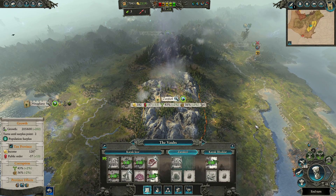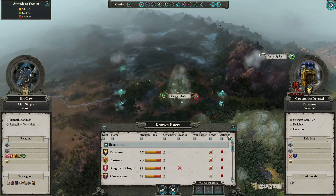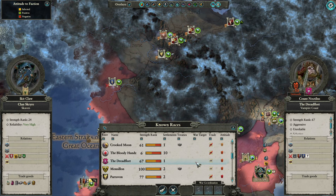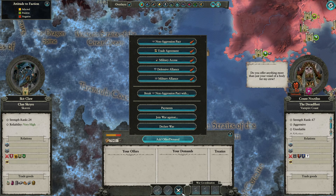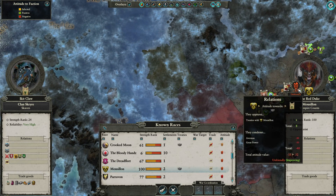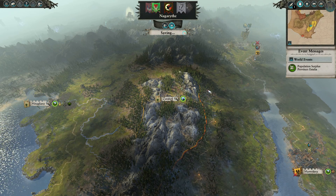Nothing else to do here. One food from this - good. Any chance of trading? No. Should we Dreadfleet maybe? They do not like me. What about Mussilon? It's going up - no. Let's end the turn and we'll see what the Knights of Origo do.